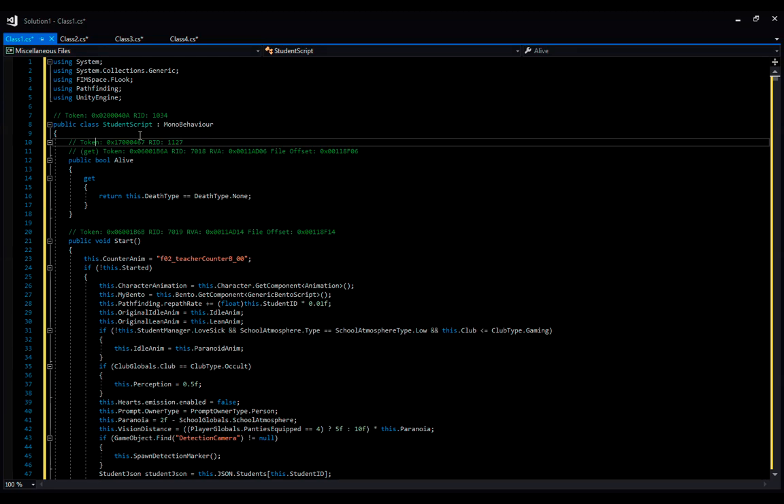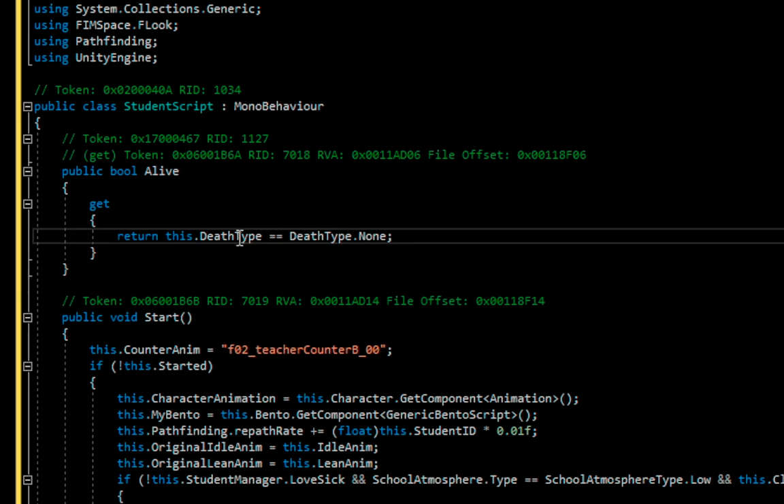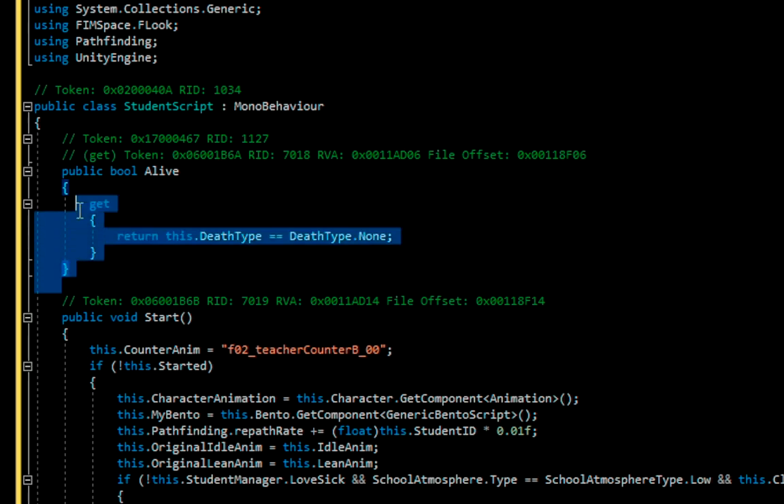Let's start with this function called 'alive.' It's a boolean function, and all it does is return a value — the def type is going to be equal to def type none. So it checks if the def type of this object is none. If it is, it returns true. If it is not, it's false. It checks if the student is alive or not. Pretty normal function added at the top, probably just added at the last moment.